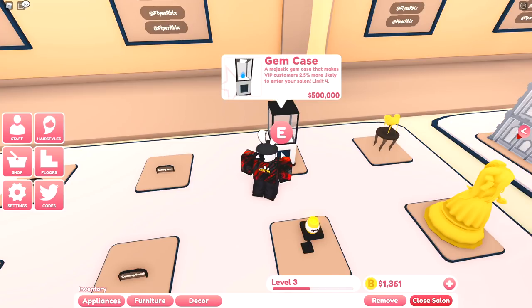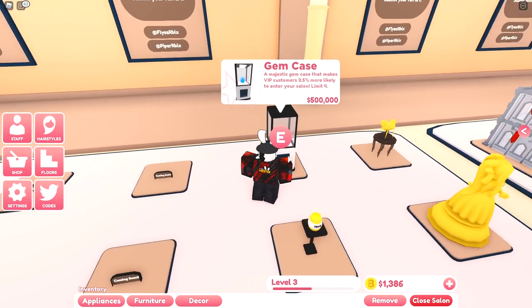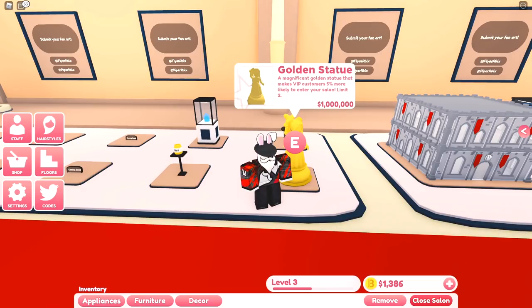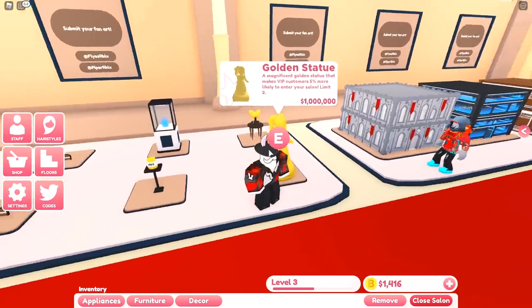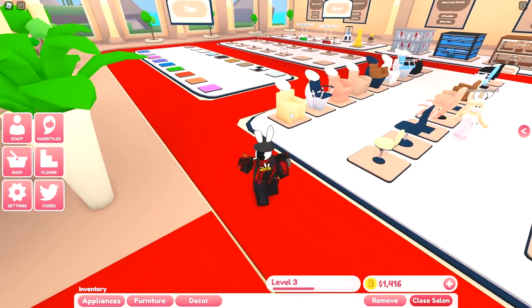Behind that is the gem case — a majestic gem case that makes VIP customers 2.5% more likely to enter your salon, limit of four, costing half a million. The golden hair stand increases VIP customers by 1.5% with a limit of six. The final one is the golden statue which increases VIP customers by 5%, limit of two, valued at one million dollars.